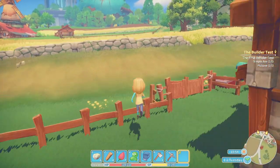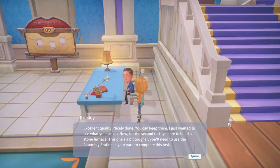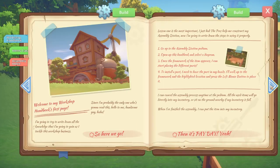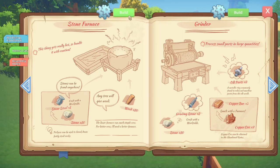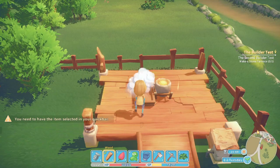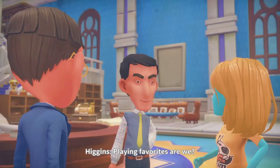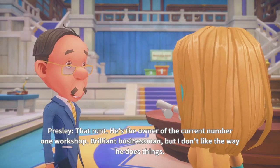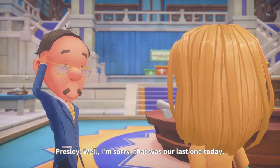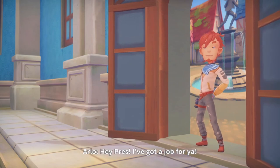After crafting my pickaxe and axe I headed back to Presley at the Commerce Guild to complete the mission, and then the mission to use the assembly station appears. The assembly station allows your character to build machines that will produce certain items, and the game does a great job showing you a blueprint of the machine you want to build and what items are required. Returning to Presley introduces Higgins — another workshop owner — and Presley explains that Portia has many workshop owners competing to be the best.